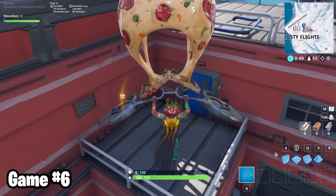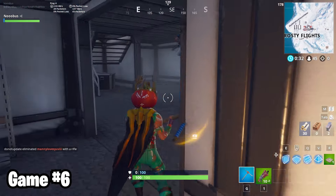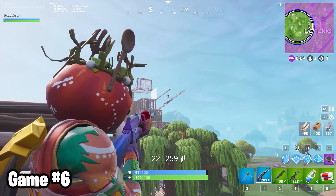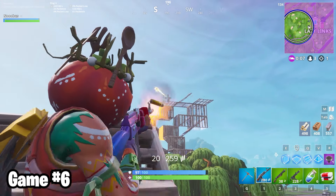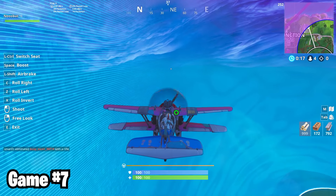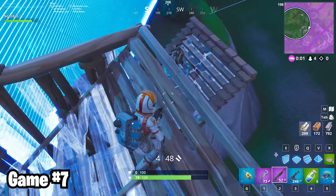Not entirely sure how much I trust this guy to fly a plane. I do trust him to bludgeon unarmed civilians though, that's kind of his vibe. Circle finale in a plane. I was popping some shots at the other guys when I got sniped. Classic. Don't fear though, I'm doing the exact same thing in game seven. Made it to the final circle with no kills. And it would stay that way.